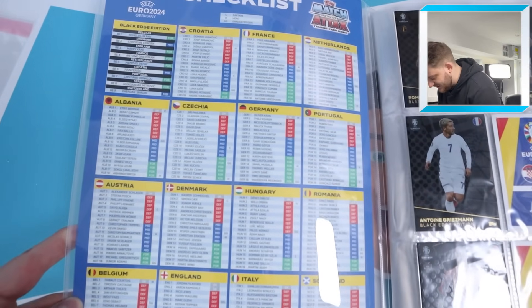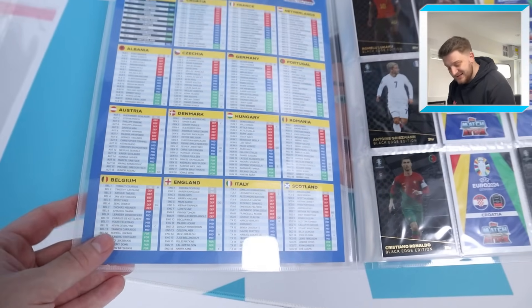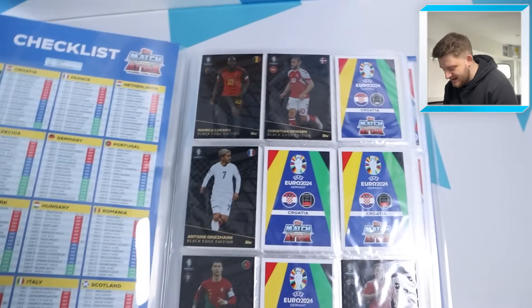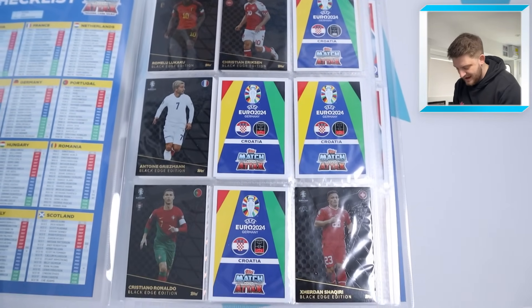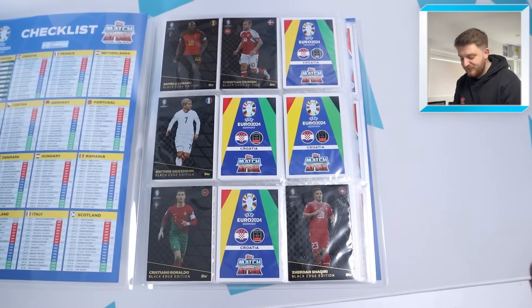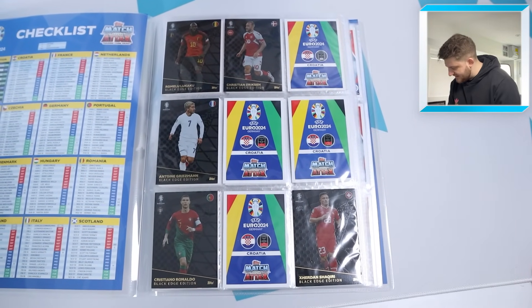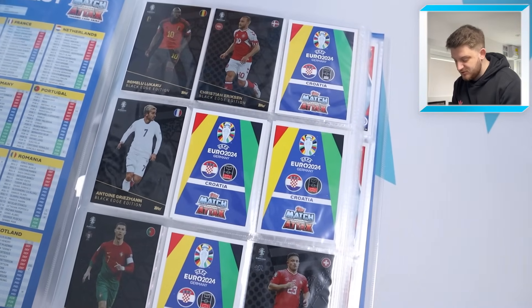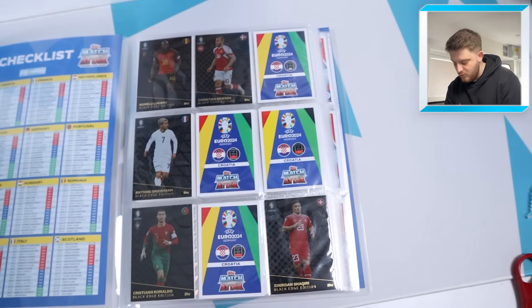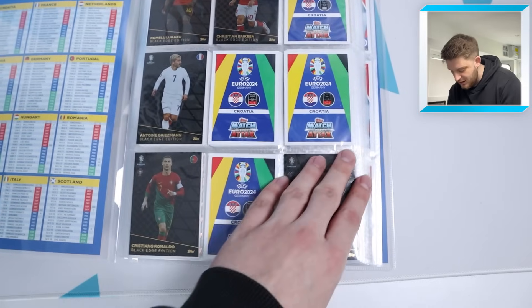You're greeted with the checklist on this side — there are a lot of cards in this collection. Then you're greeted with the beautiful Black Edge Editions page. We have got five of the nine. The ones we're missing are Harry Kane, Memphis Depay, Perisic, and Mitrovic. Those are the only ones we're missing there, and then that'll be a nice full page of Black Edge Edition cards.